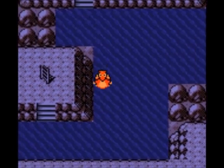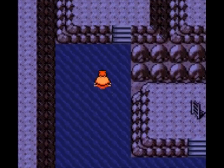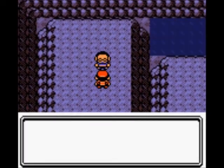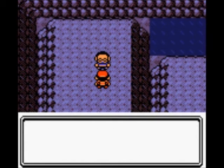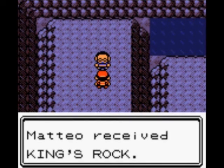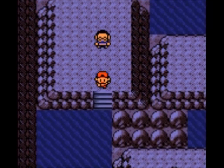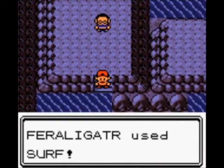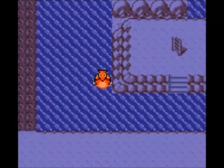I thought Slowbro evolved into Slowking — no, it doesn't. So now I have to catch a second Slowpoke, which I did. Either way, you made a new discovery — a King's Rock. He will give you the King's Rock, which you can give to Slowpoke to hold and it will evolve. Or you could also give that King's Rock to Poliwhirl and trade it, and then it will evolve into Politoed — one of my favorite Pokemon in the game. Too bad we got it so late.